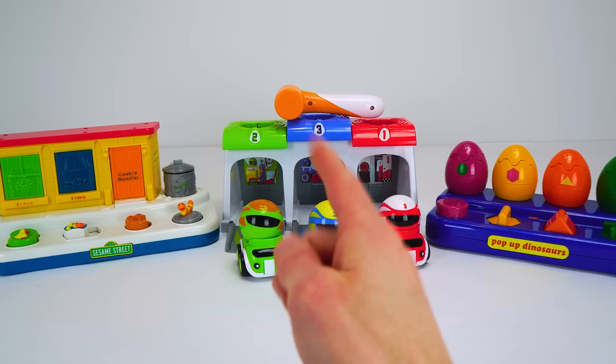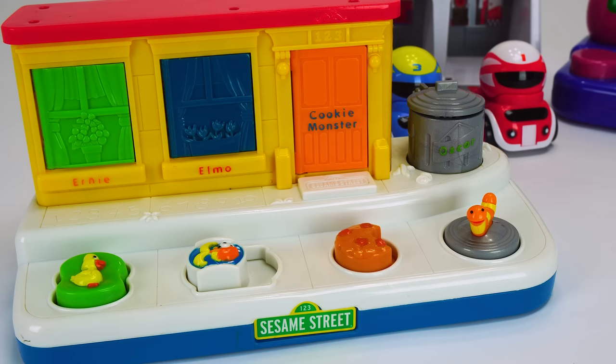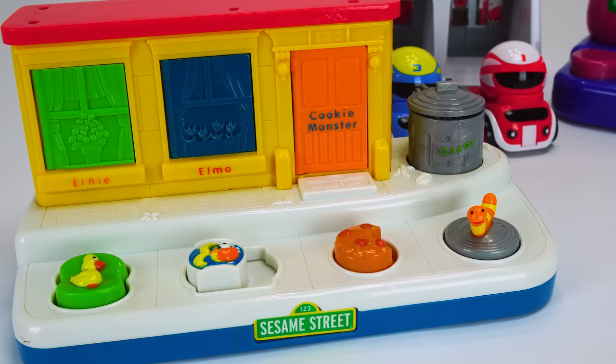Let's start with the Sesame Street one. Look at how cool it is. It's got one, two windows, a door, and a trash can. I wonder if there's something in that trash can. And we can open each one up with these one, two, three, four buttons.